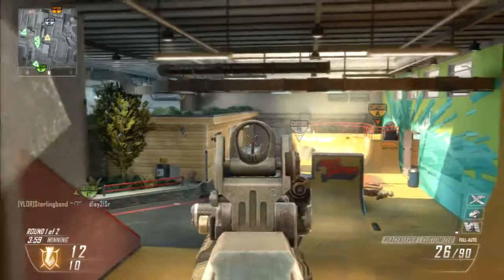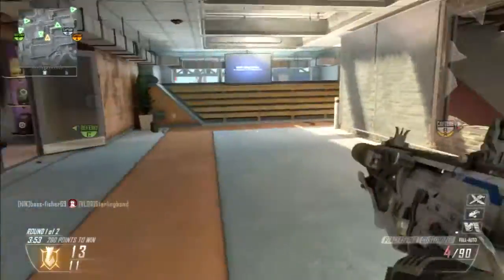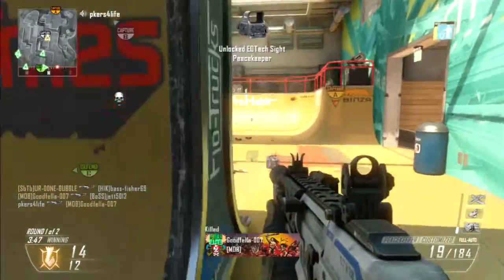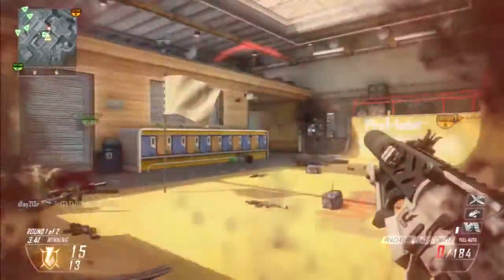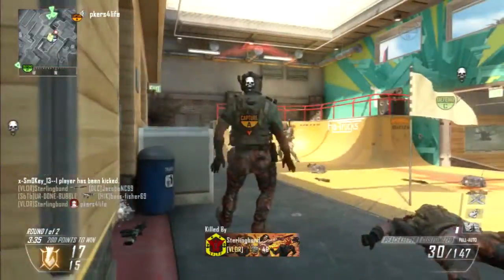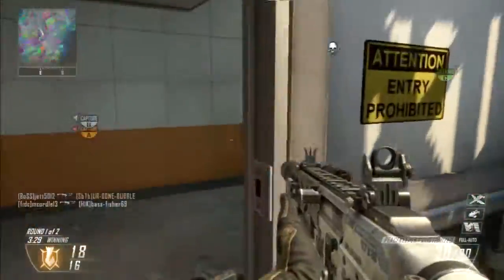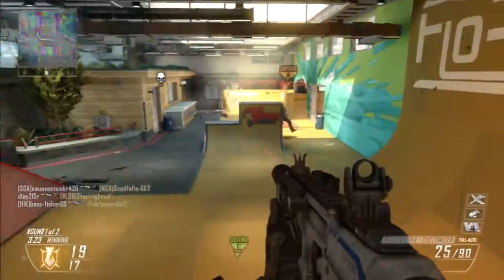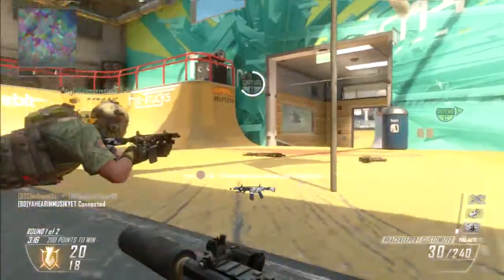I want to talk a little bit about the map and the gameplay on Grind. It seems like everyone who's playing the Revolution map pack basically uses the Peacekeeper, and I'm wondering if that's ever going to change. Maybe it will after people just get sick and tired of it. But it is a freaking amazing gun. The map is really cool — there are a lot of little spots you can hide behind, and drop-shotting on this map will get you very, very far. I've killed so many people where I just ran into them and had to drop shot and kill them.